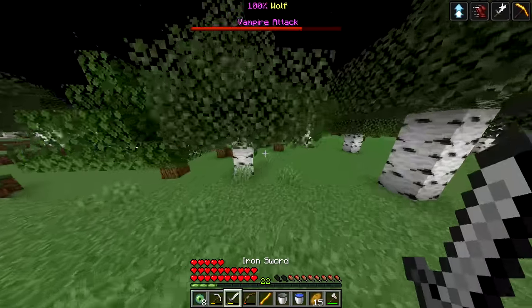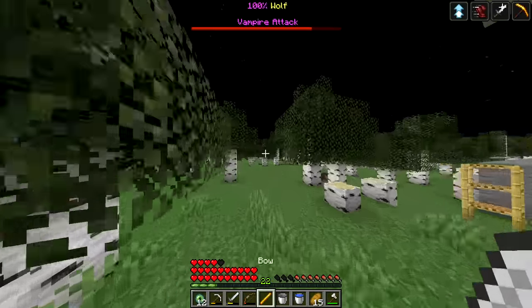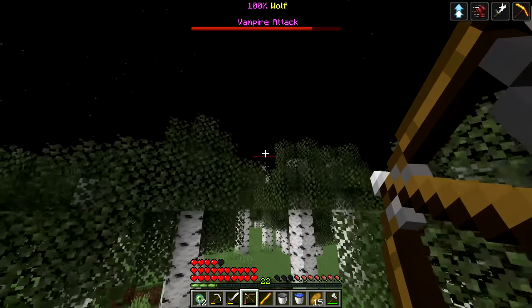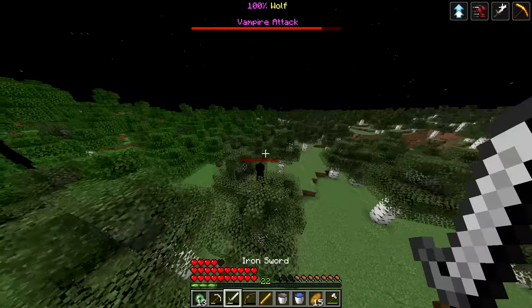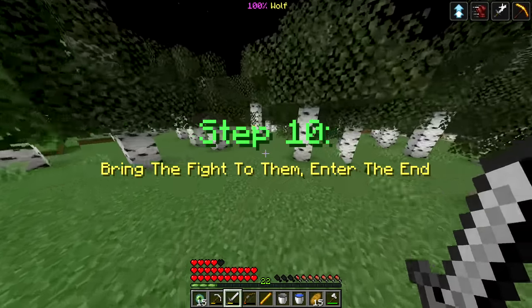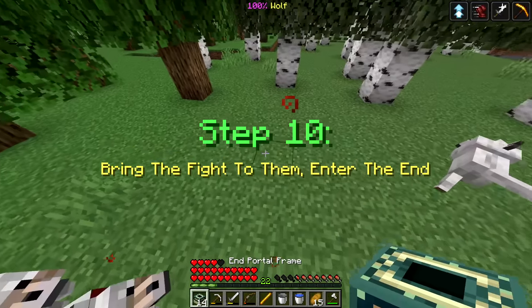The last ones are over here - get them! If I shoot one of each I should be good. I had a skeleton spawner so I literally have so many arrows. Jump from tree to tree, come on - and last one, here we go, down he goes! Now step ten: bring the fight to them, enter the End!